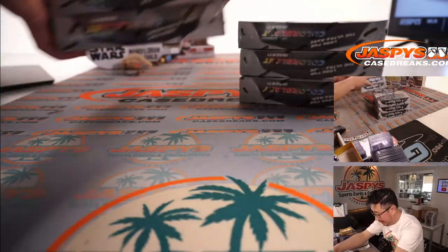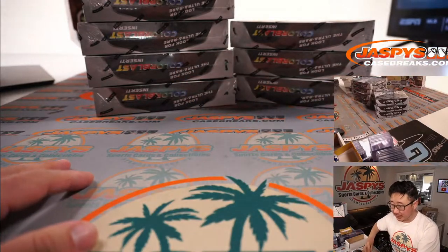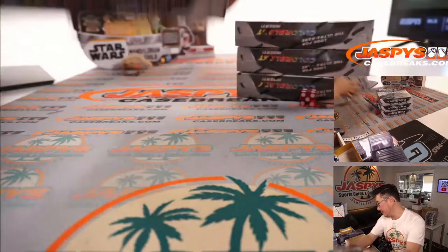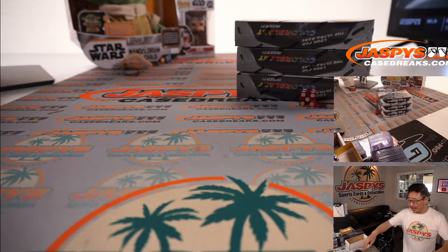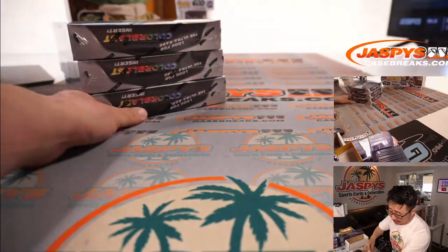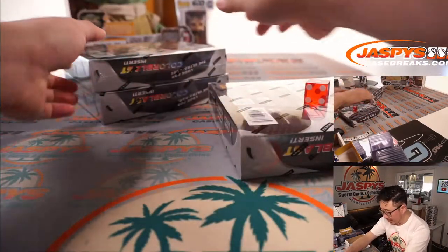Then we'll split this right here. One, two, three for the left side; four, five, six for the dice roll. And it's one, so top box right here.